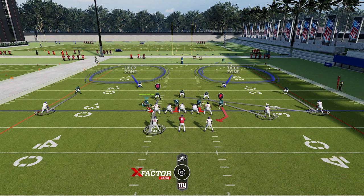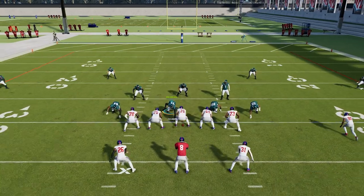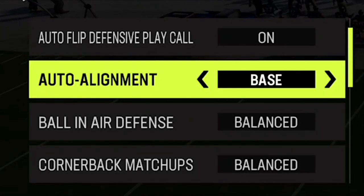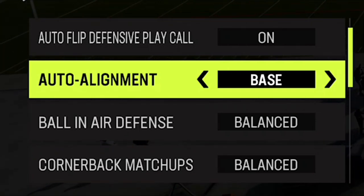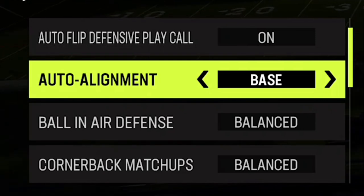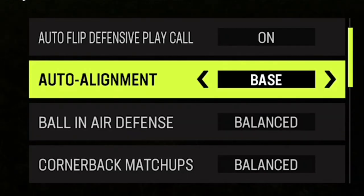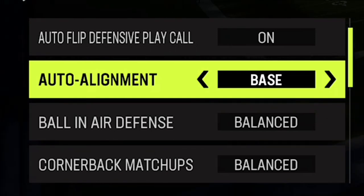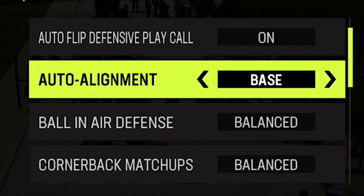I picked a 3 wide receiver set and you can see how far back the cornerbacks are. If I run the play, they really don't have the opportunity to press, which is pretty much the number one thing when it comes to man coverages. You can see everybody gets open. But every other defense is just as effective. It's worth it to have it in base so that your opponent can't read the defense. I noticed a lot of people had their auto alignment to base when I was playing Madden 24 as well. I think that's a huge advantage and something I've never recommended in a coaching adjustments video before.